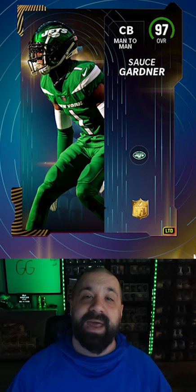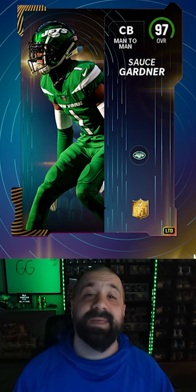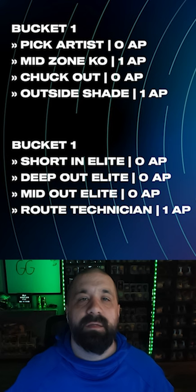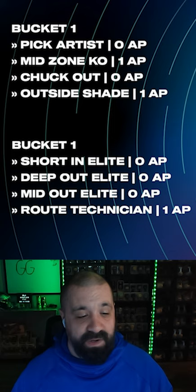On defense, his teammate Sauce Gardner — and boy, this card is very good, probably the new best cornerback in the game. Six foot three, 97 speed, 96 press, zone at 95, man at 98, jumping 99, agility 98, acceleration 98. This card is cracked. Bucket one discounted abilities: Sauce gets Pick Artist for zero AP.